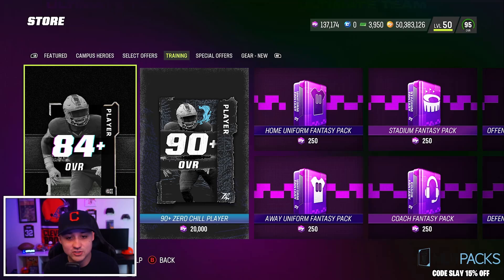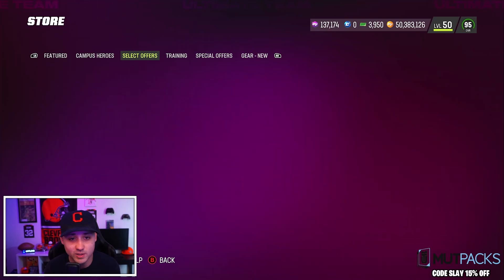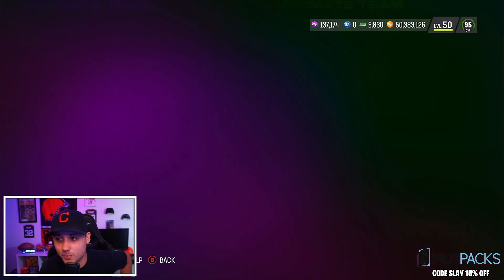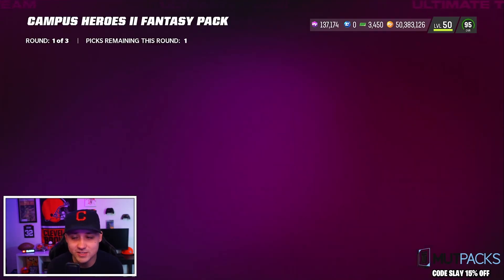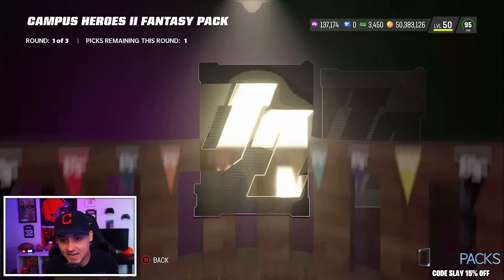Training-wise, TVP is gone but they did leave the 90-plus zero chill. It's 4,700 training for 84-plus overall. Let's start with these Campus Hero packs — I opened a couple already and I like them. There are three rounds and you can get really good pulls.